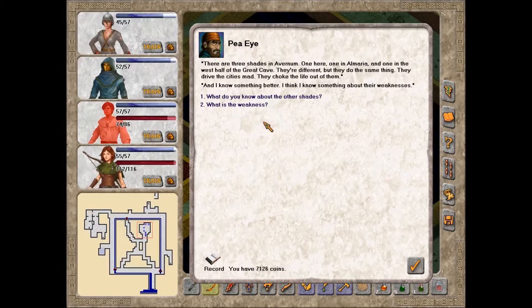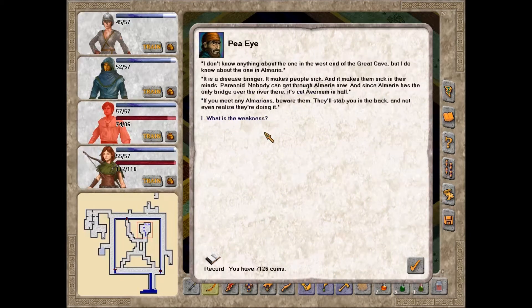'And I know something better - I think I know something about their weaknesses.' The shade in Elmaria is a disease-bringer. It makes people sick in their minds - paranoid. Nobody can get through Elmaria now, and since Elmaria has the only bridge over the river there, it's cut Avernum in half. If you meet any Elmarians, beware - they'll stab you in the back and not even realize they're doing it. Elmaria is the only way into the Great Cave, that and the Abyss - and nobody is going to be getting through the Abyss.